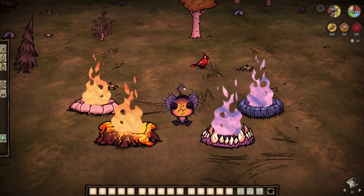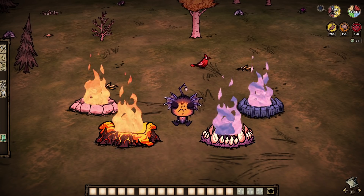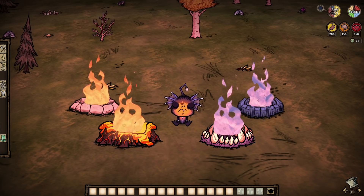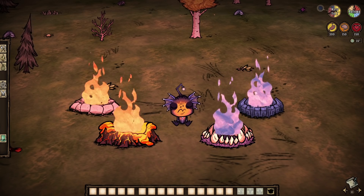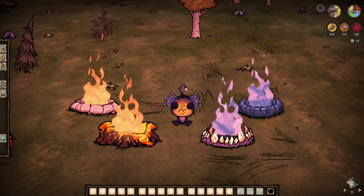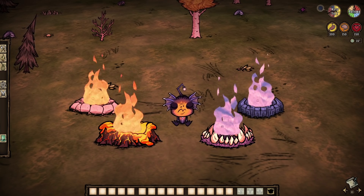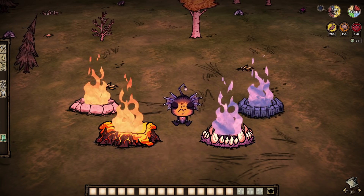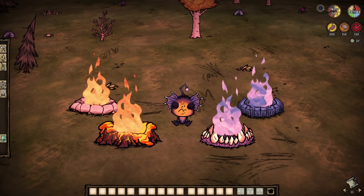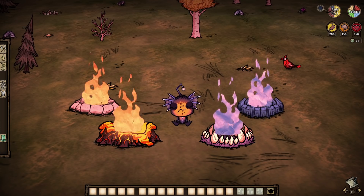But there you have it, everyone — that quick little showcase of the newest Twitch Drops available now for Don't Starve Together. For comparison, I just threw up another very recent fire pit skin that's still available for those who purchase Klei Entertainment's Hot Lava, mind you. But I still gotta say, even though it does look crisp and clean over the original, I may still actually prefer the regular endo pits. But hey, that's just one beard's opinion.